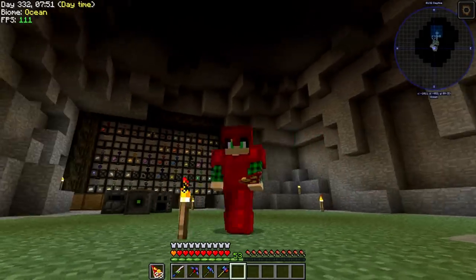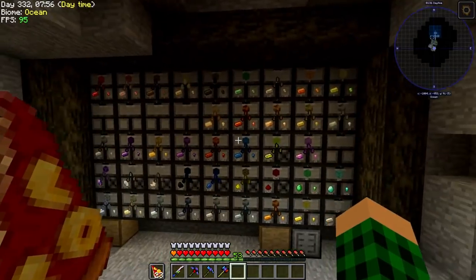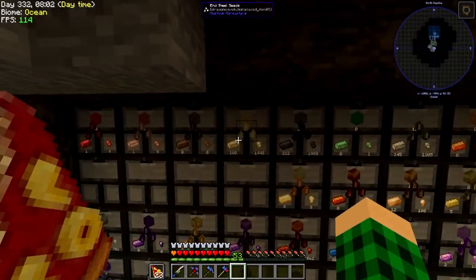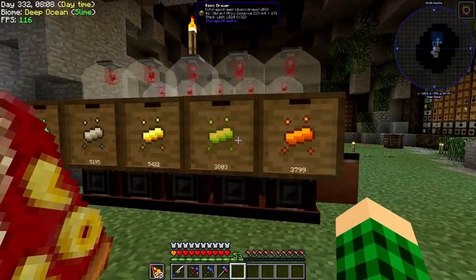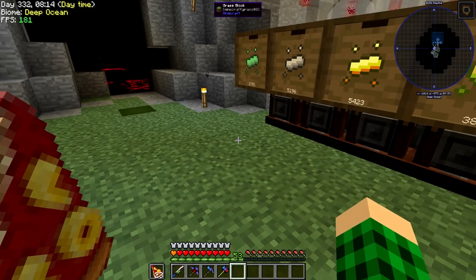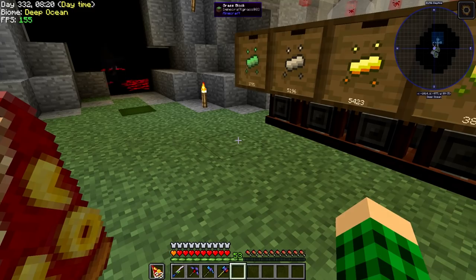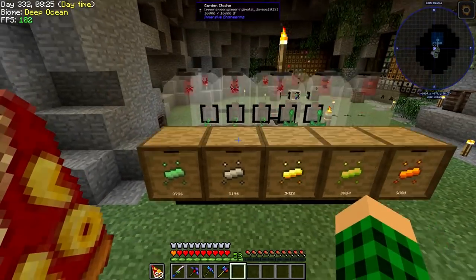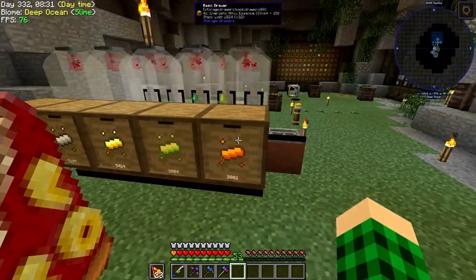Hello everybody and welcome to episode 7 of Stoneblock. In the last episode we made all of the seeds for all of the different things, and I've farmed a little bit of darksteel and endsteel in between episodes. I think I'm farming vibrant and energetic. I AFK'd in the afternoon yesterday and then overnight, and now it's like 7am. We have a lot of iron, a lot of pulsating iron, and a lot of energetic and vibrant alloy.